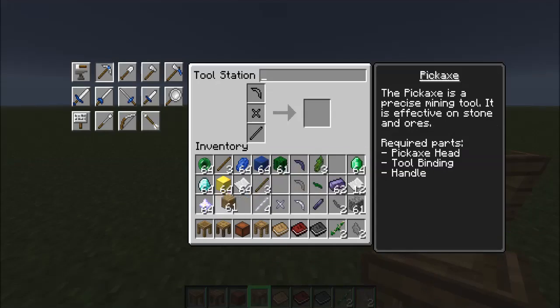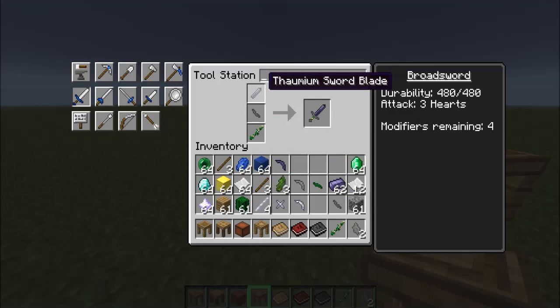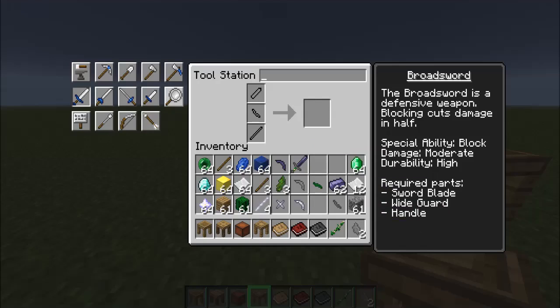Let's start by making the tools and seeing what each material does. Let's start with the broadsword — we're going to use a cactus tool rod, a stone wide guard, and a thaumium sword blade. As you can see, this has a durability of 480, an attack of three hearts, and four modifiers remaining. I'll explain what modifiers are in a second. Just take it out to make the item.